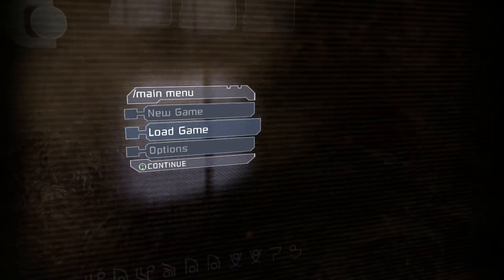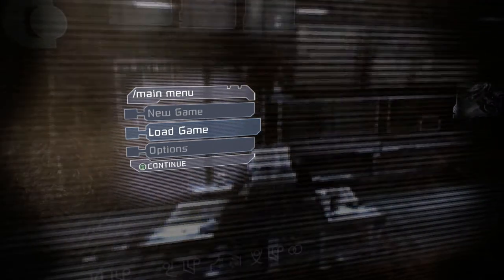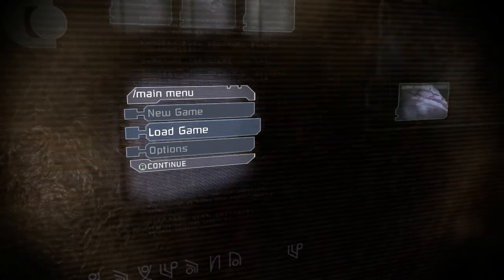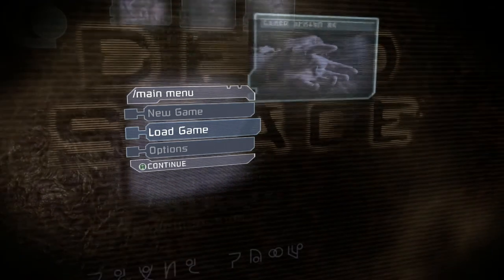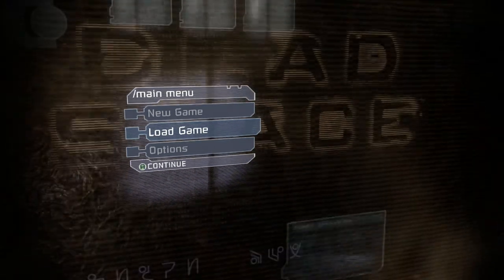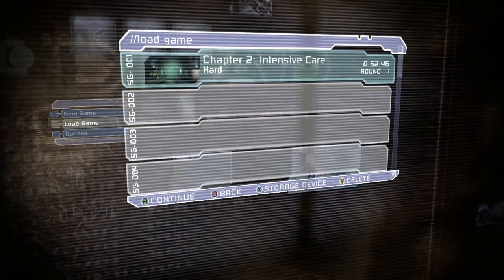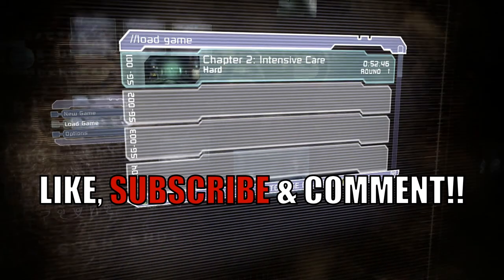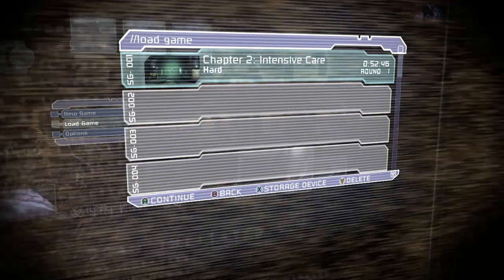Hello again and welcome back to another Dead Space. Last time we made it to the USG Ishimura to do some work on the electricity, but unfortunately it didn't go as planned because the ship is infected with Necromorphs. Now we're going to have to find a way to escape since our ship is destroyed. Make sure to leave a like, subscribe, and comment down below — my goal is to reach 100 subscribers. Let's get into chapter two.